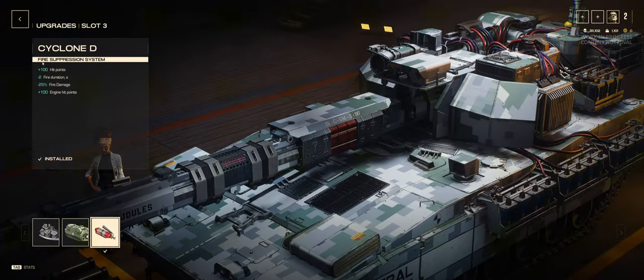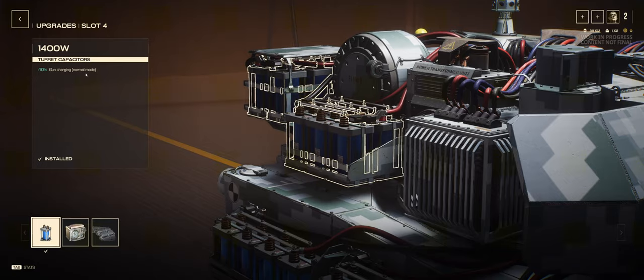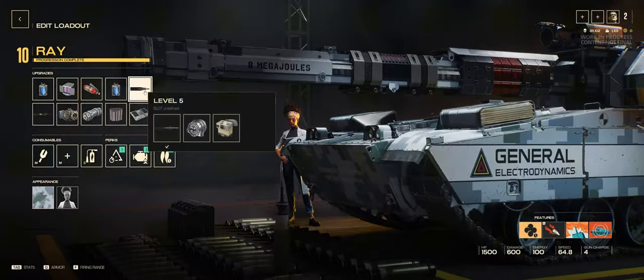In slot 3 we have an improvement to the hit points, a reduction to fire duration as well as fire damage, and a further increase to the engine hit points. In slot 4 I'm running the improvement to the gun charging in normal mode — so this is basically the second charge for Ray after you have clicked.